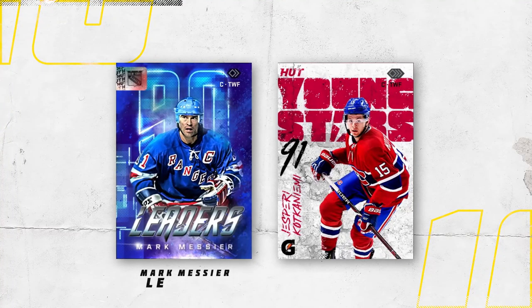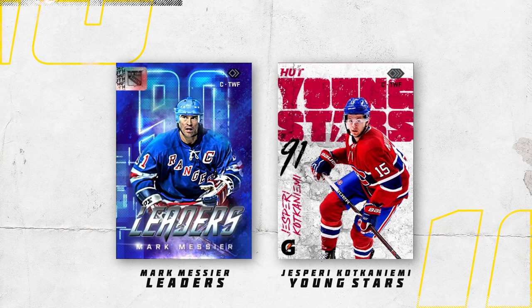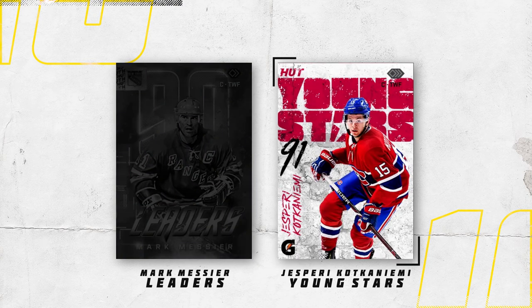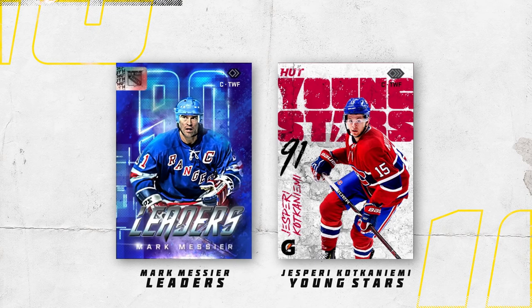A really tough matchup to judge — the Marc Messier Leaders versus the Jasperi Kotkaniemi Young Stars. The Messier card is basically doing everything right: neon plaid texture in the background, a large overall, perfect glow on the text, and one of those holographic stickers. The only thing I don't like is the faint paint splatters on the right. The Kotkaniemi Young Stars card stands out with a different font choice, a spray paint stencil effect on the Young Stars text that worked really well, and one of the more creative cutout uses. This is tough because both cards deserve to move on, but I'm going to lean toward Messier.